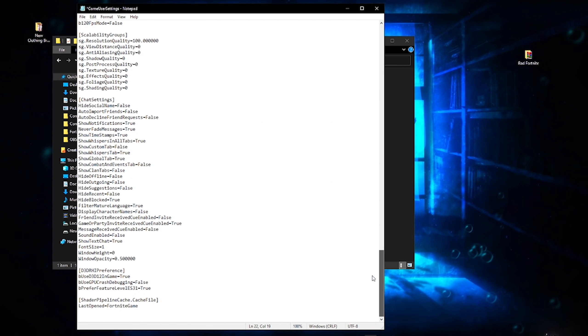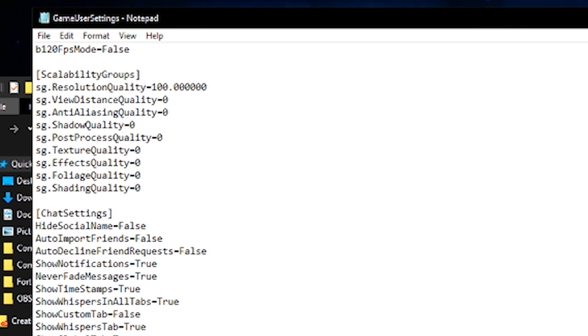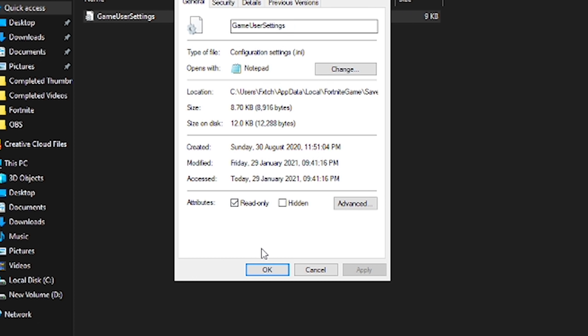Now go all the way to the bottom of the file. Find the section called D3DRHIPreference. Make sure 'UseD3D12InGame' is set to true, 'UseGPUCrashDebugging' is set to false. The most important setting here is 'PreferFeatureLevelES31' — change this value from true to false. That's it. Type in FALSE, then press File > Save and close. Now go back to the Properties of the file, go to the General tab, tick Read-only again under Attributes, and press Apply. This ensures your game doesn't force any changes.